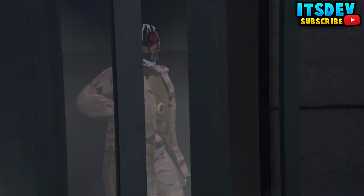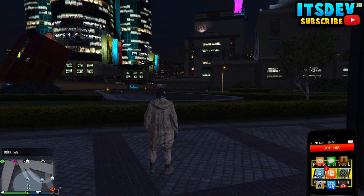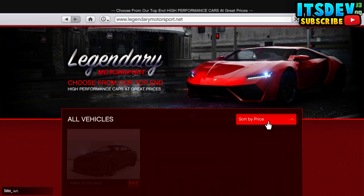Once you're here, pull up your phone, go onto the internet, and click Legendary Motorsport. Once you're there, click 'sort by price' and click the LG you see there — the cheapest LG — and replace it over the vehicle inside the MOC.